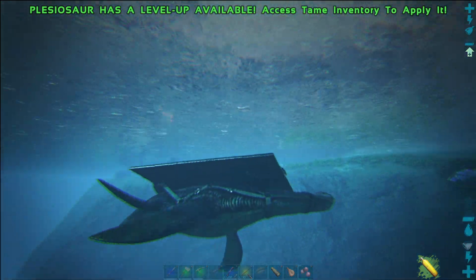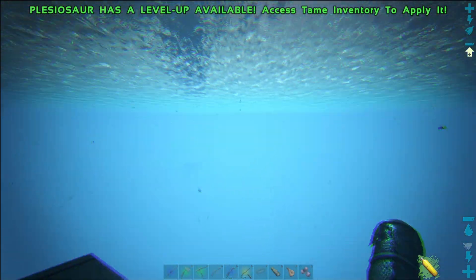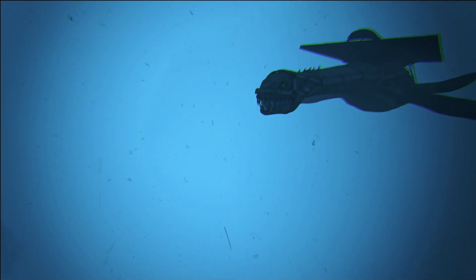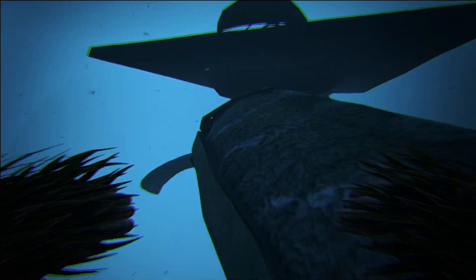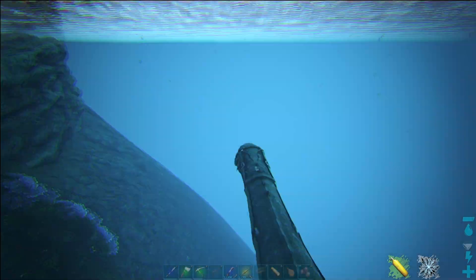The question then is: why on earth did Elasmosaurus in particular have such a long neck? It was probably to do with hunting, but not necessarily in the way you may expect. It was not to sweep to the sides to grab their prey. Instead, it was most likely to sneak up on prey. If you are a little fishy and all you see is this head coming towards you — you don't see the back end — you may not really be too worried, until it is too late and this creature is swimming up to you quite fast. So the long neck was most likely a way for the Plesiosaurs, and in particular Elasmosaurus, to kind of sneak up on their prey so that they didn't realize they were in danger before it was too late.